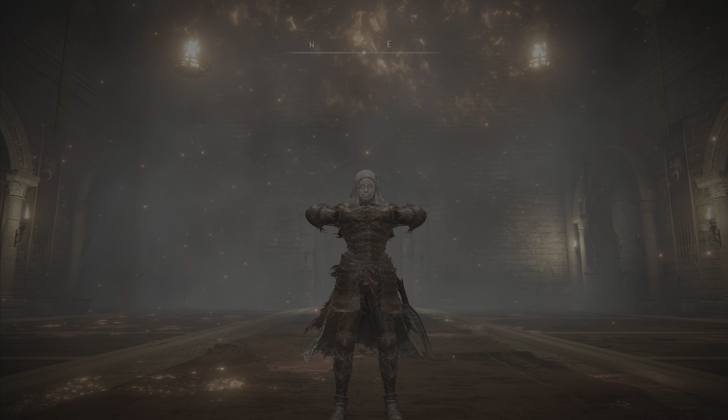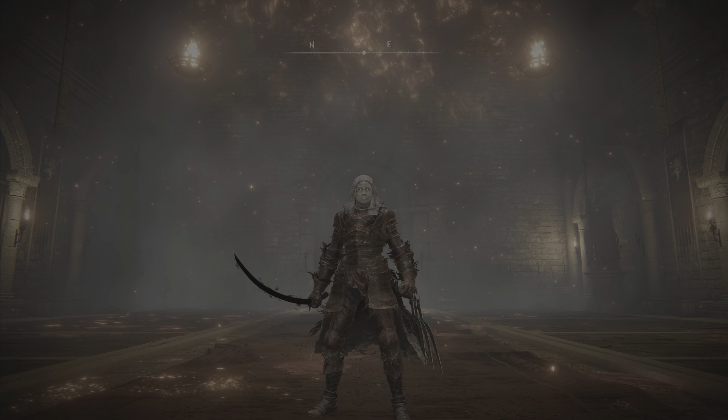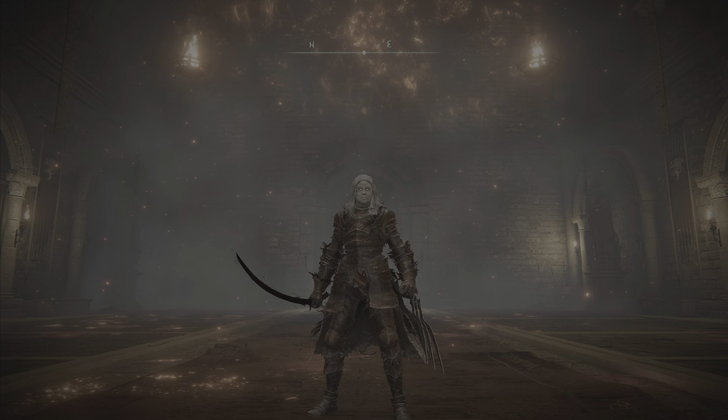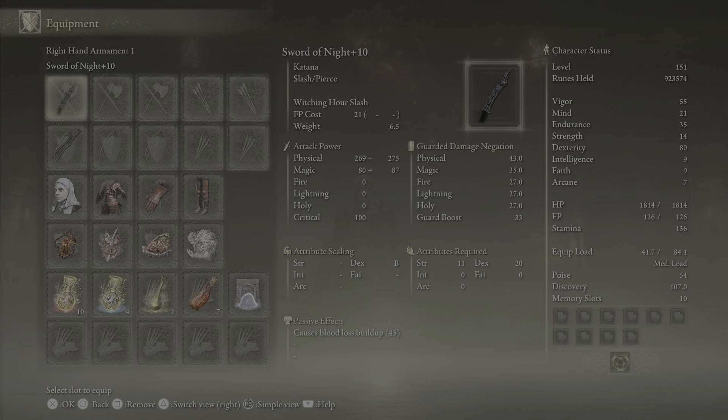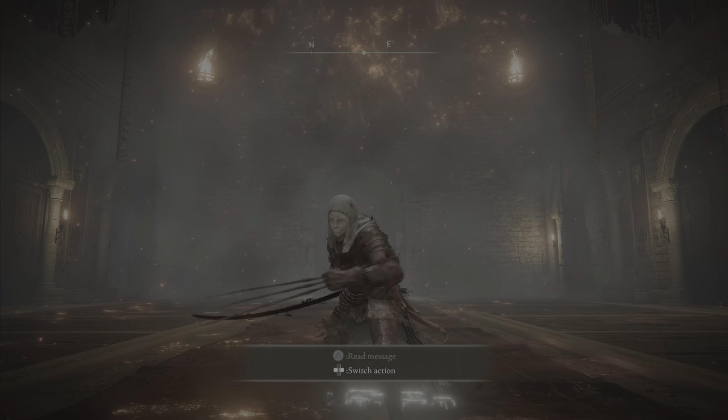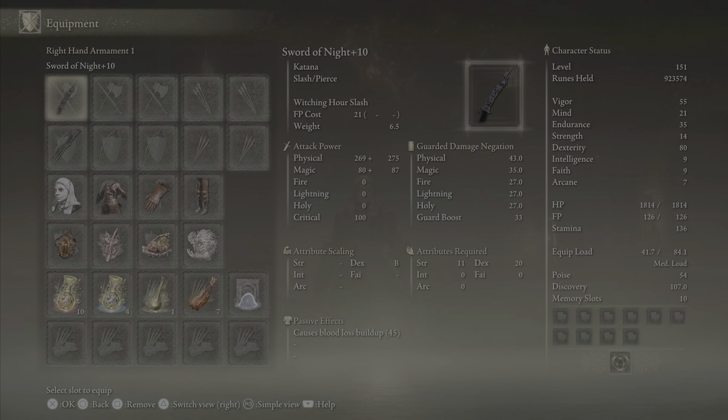Hello again, my dudes — this is Kadima back with another build video for Elden Ring, this time using the Sword of Night and the Claws of Night. This is a dexterity-based build. For the equipment: Sword of Night in the right hand, Claws of Night in the left hand. This allows for the combination of both weapons, as you can see on screen. You can use both of them, or two-hand the Sword of Night.